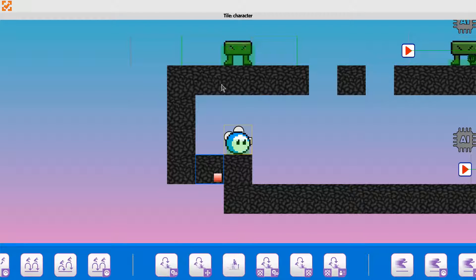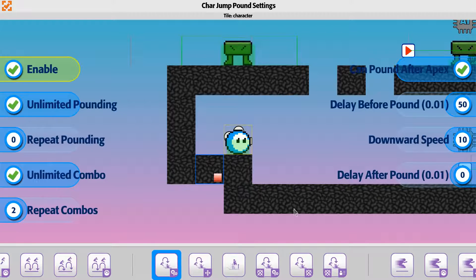The jump pound option — if you're using it for the first time, just go here and enable the option. We've got unlimited pounding on and an unlimited combo, so that when the player is jumping and hitting, he's able to keep doing damage.